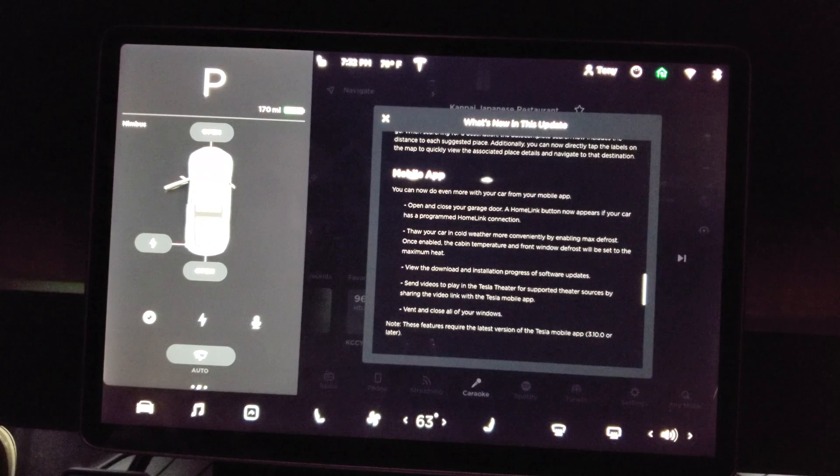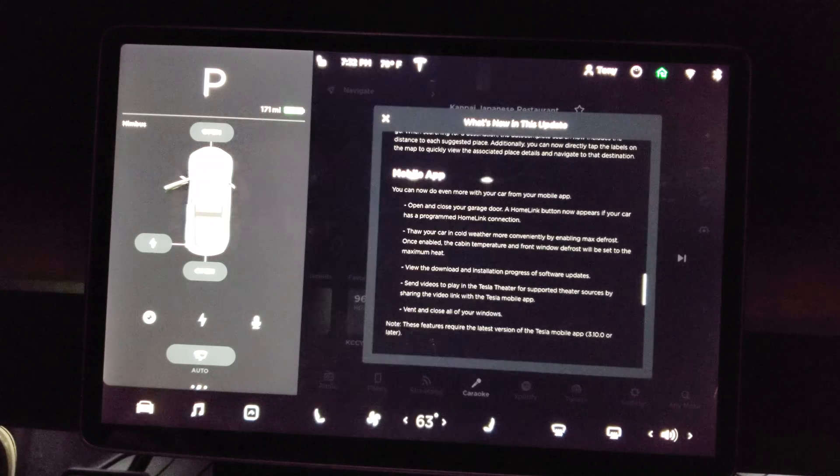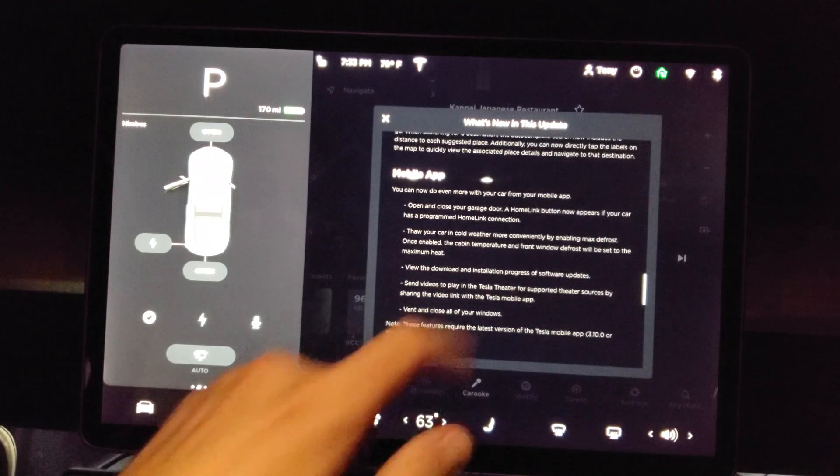You can thaw your car in cold weather more conveniently by enabling max defrost — once enabled, the cabin temperature and front window defrost will be set to maximum heat. That's nice especially because I live in Colorado. You can also view the download and installation progress of software updates. Send videos to play in Tesla Theater for supported sources by sharing the video link with the Tesla mobile app. Vent and close all of your windows — nice in case you want to air it out instead of using air conditioning and wasting battery. These features require the latest Tesla mobile app version 3.10.0 or later.